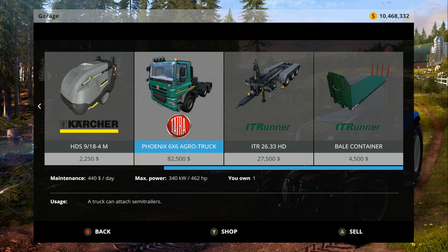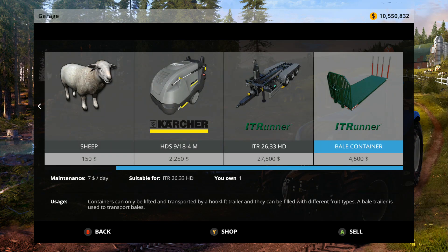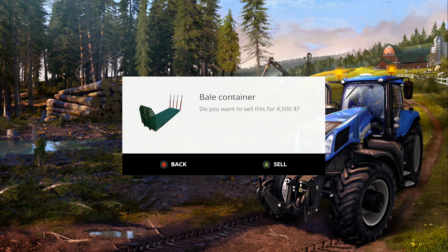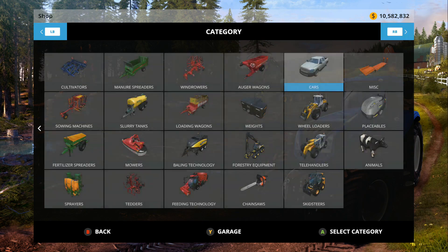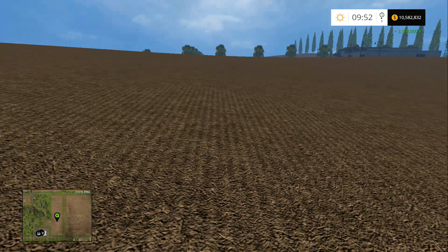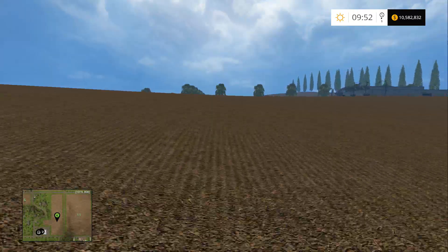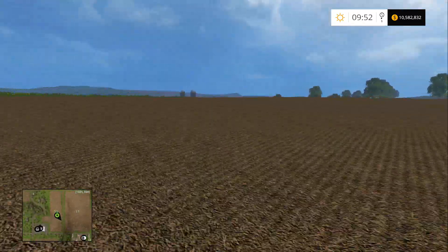I actually really enjoy the Horsch Terra — it's a very cool thing. I was sad to see it not in 17 as stock, but you can get it through the mod hub or mod websites. This truck is better than the Man truck, I'll say that much. The IT Runner stuff is cool — I hope you guys enjoyed what I did with it back when we were harvesting. So now we have 10.5 million dollars and nothing left to tab to — that was 3.1 million dollars in equipment we just sold back.